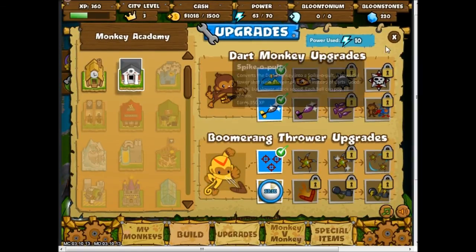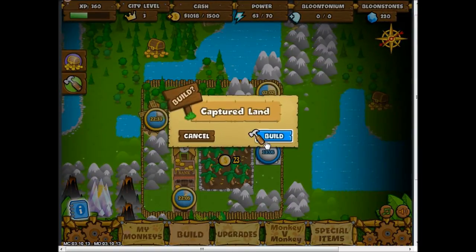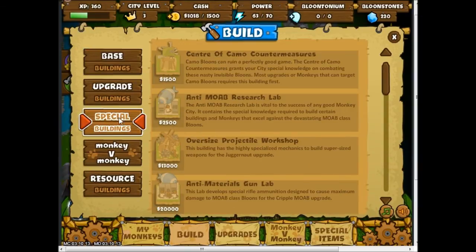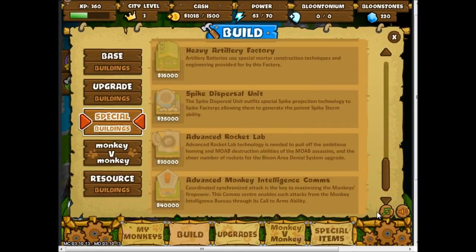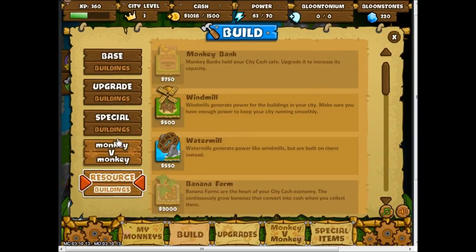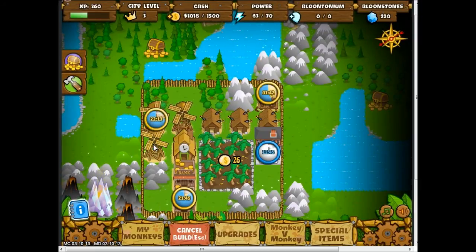That finished — 25 experience. Now I need the center of camo detection. It's under special buildings, but I need to get to town level 5 and I need more money. I guess I'll set another windmill to build.